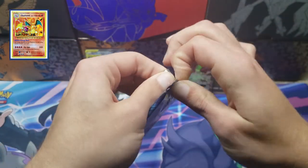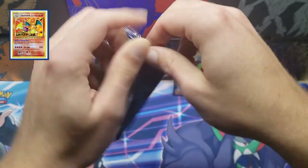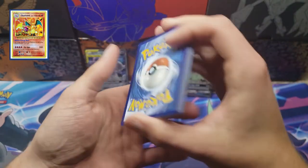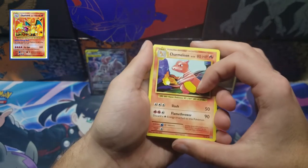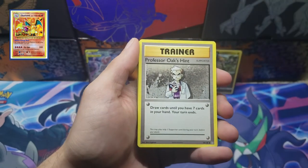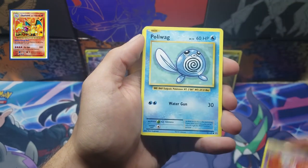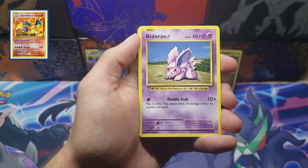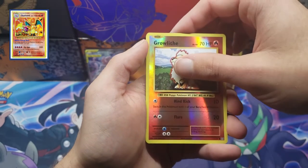One pack left — saving the Evolutions pack for last. Can we pull that Charizard in reverse or regular holo, or the Gold Mega Charizard, or any of the other mega cards? I have to remember the card trick is three, not four. Fire energy. Raichu, Oak's Hint, Charmeleon, Nidorino, Poliwag, Diglett, Seal, Nidoran, Ponyta. The reverse is a Growlithe and the rare is... Electrode. That's a bust.